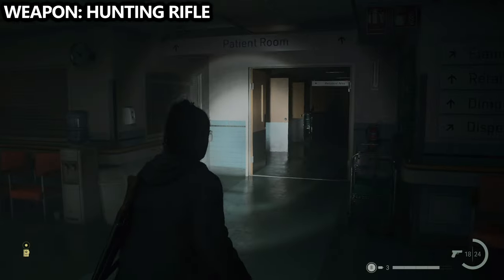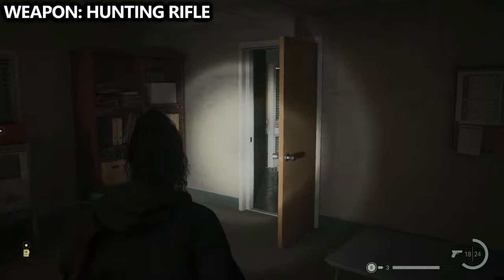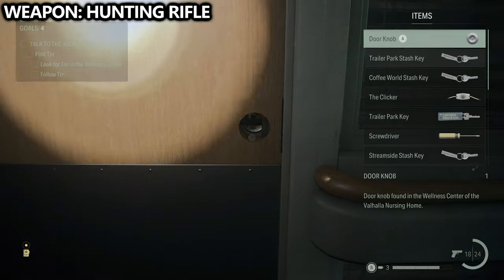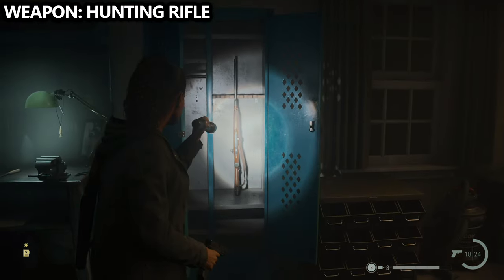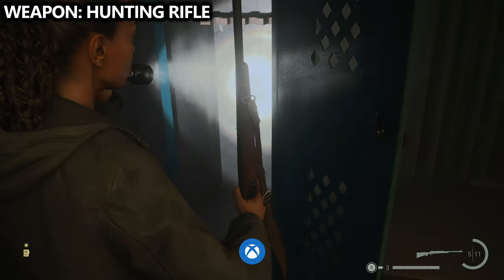Head back into the security room and then back into the hallway, taking a left-hand turn to end up in what I believe is a sheriff's room or workshop. Inside the lockers, you'll be able to find the hunting rifle — make sure you pick it up, and you'll also unlock an achievement or trophy for doing so.